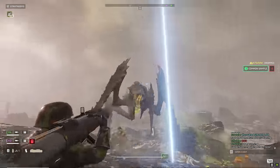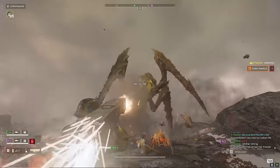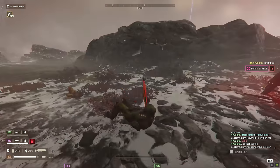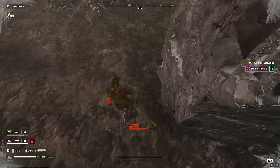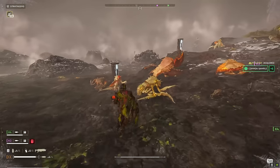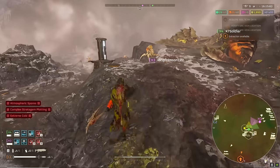Now it's just the Bile Titan left — the final enemy for this primary objective. Because I threw down that anti-tank ordnance earlier, I'm really easily able to take him out by volleying rockets to his face. We do this pretty cleanly, without much problem — it was because we prepared the ground, picked a good position to fight, and knew a fight was coming, so we were able to mentally prepare as well.